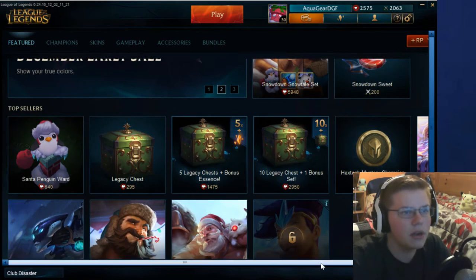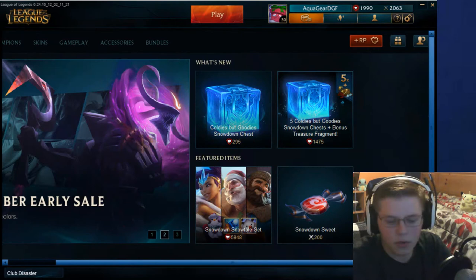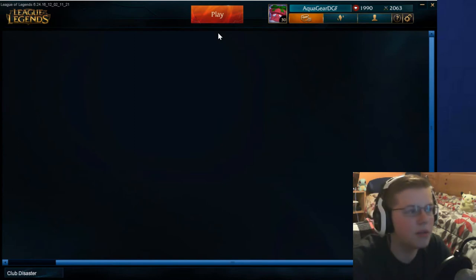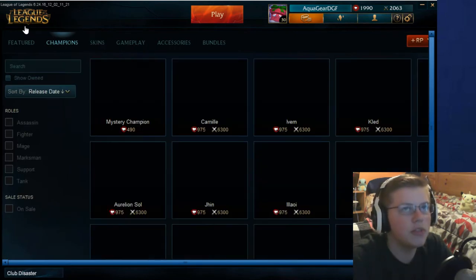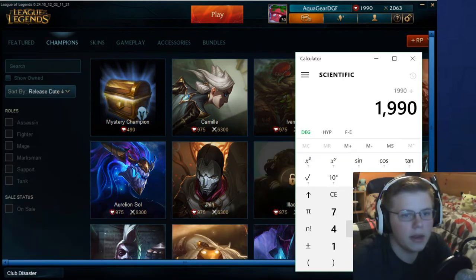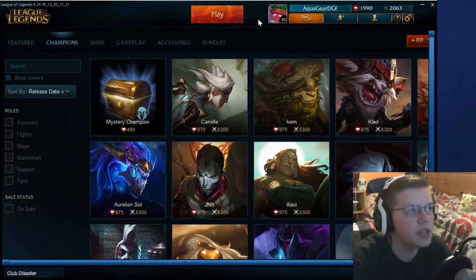So we'll just get five of those. We'll get like three of these — one, two, and three. And then what we're going to do is we're going to get some random champions. Those are kind of like our chest randoms. And over here they have random skins and random champions. So we have about 2,000 RP. Let's pull out a calculator — that's divided by 490, so we'll be able to open four. What I'm thinking is we can get two mystery champions and then two mystery skins. Let's do the champions first.